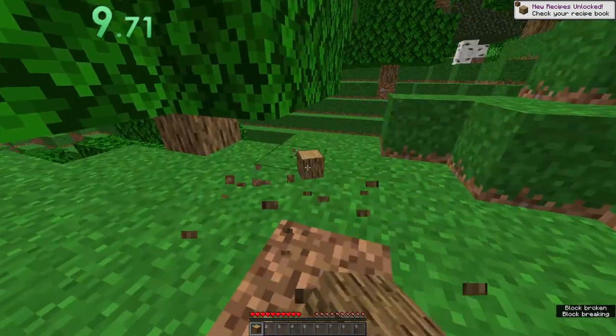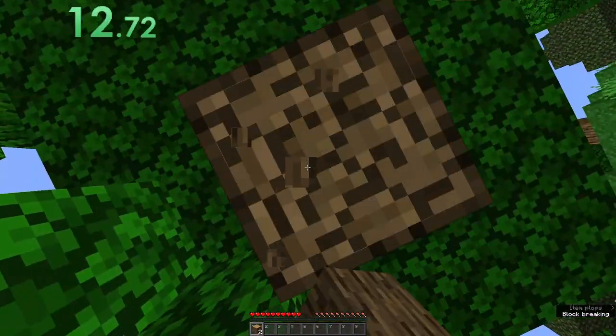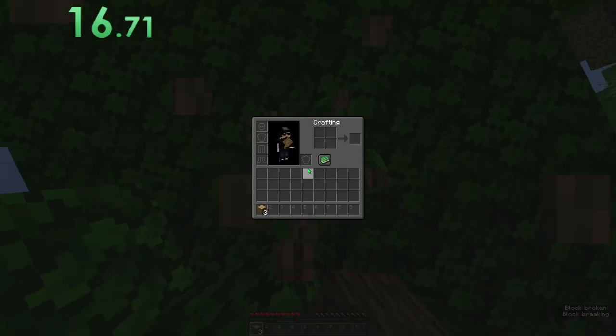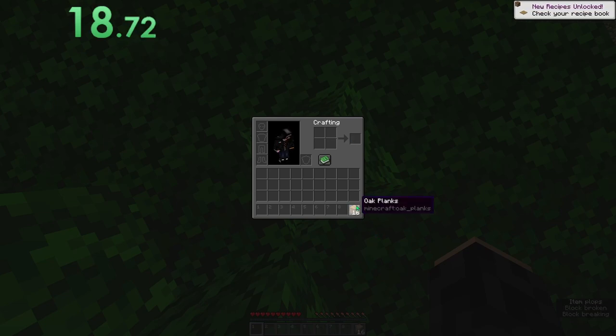There's also flowers here, so we can dye them to look extra swabby. But anyway, we're going to mine this tree about this much. Yeah, that should be plenty of wood. We'll grab our planks. Grab our ding, ding, dong.